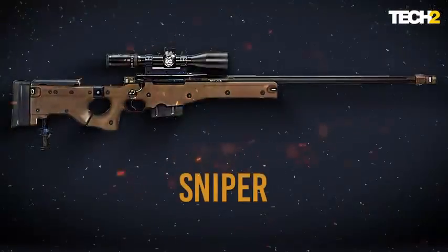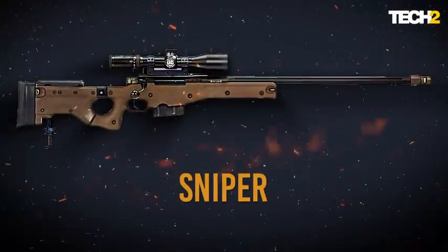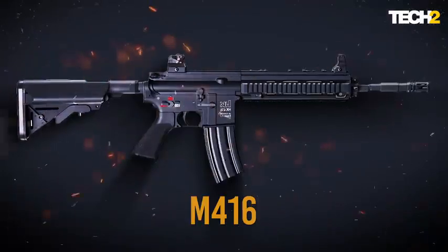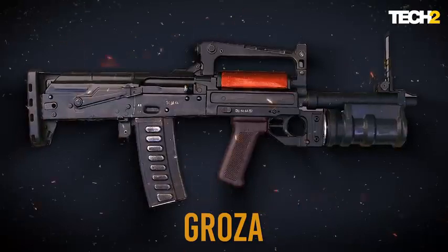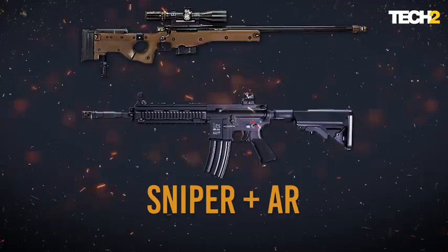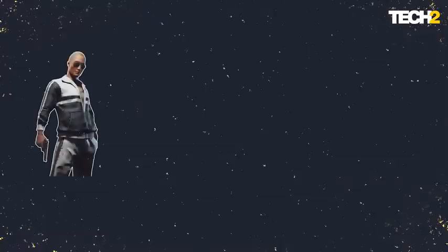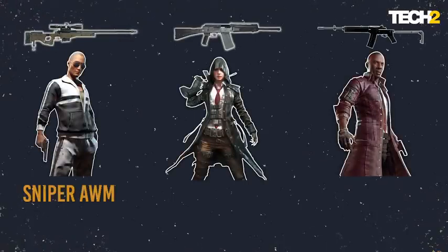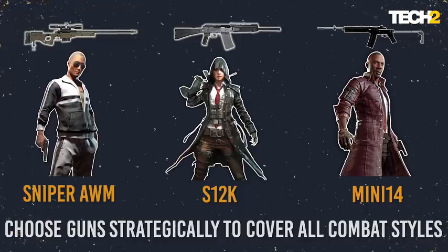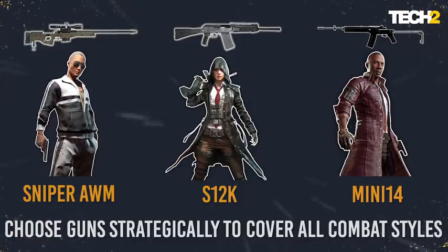For example, if you're playing a solo match you can go for a sniper and a close range weapon like an SMG, or a medium range weapon like M416. Other weapons like Groza from the drop — you can go for sniper plus AR. But if you're playing in a squad you have to adapt to your teammates. If one is using a sniper rifle and another uses a shotgun, you have to use a DMR so you can combine well with your teammates.